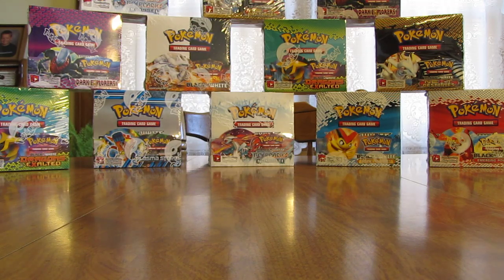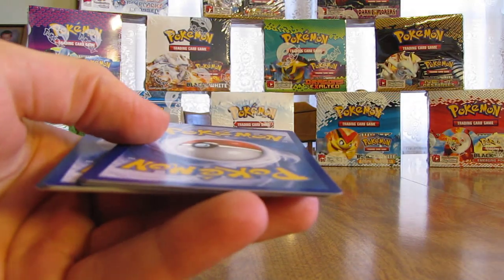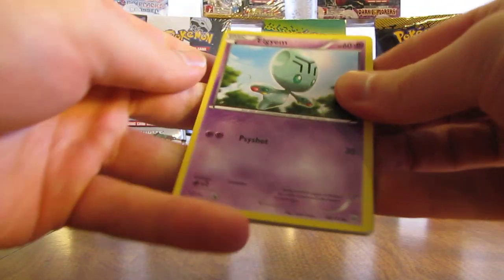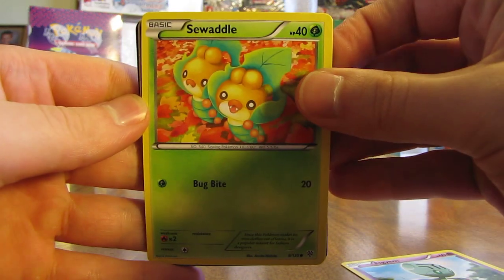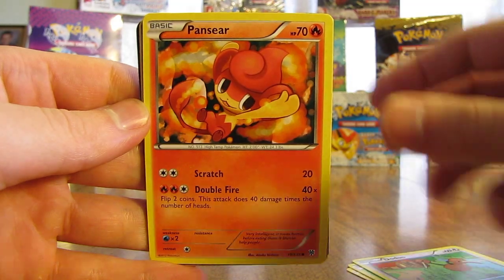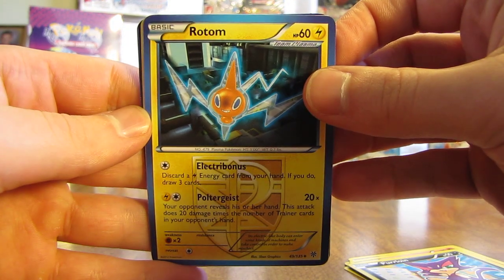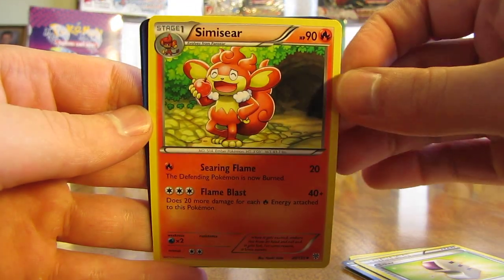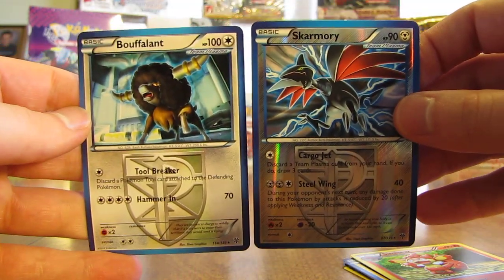Okay, second to last pack here — this one has Lugia on it. The last pack has Infernape on it. I'm still hoping to get an EX full art card or a secret rare card. That would really make my week, until next week when I open Boundaries Crossed and hope for EX full art cards there. So we have Elgyem, Swadloon, Doduo, Pansear, Purloin, Rotom, Ether, Simisear — there's a nice Skarmory reverse holo, that's a rare — and then Bouffalant, so two rares in this pack.